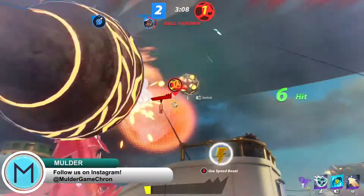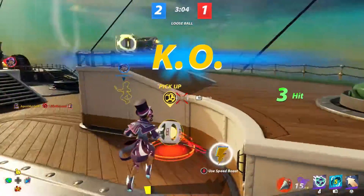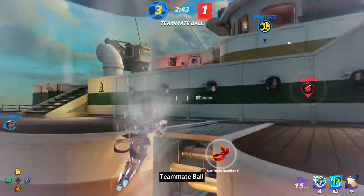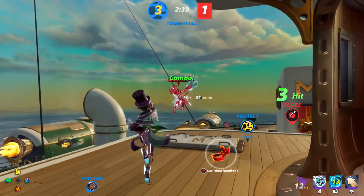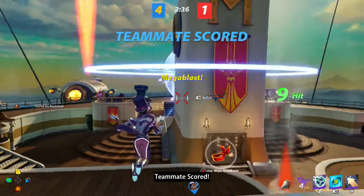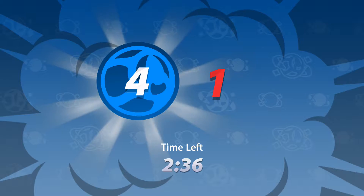Her Phantasm ability deploys a clone of herself that will run around, attack opponents, deploy shields, and basically do the kinds of things that you would do. The Phantasm serves three major roles. The first and most obvious is that it gives you an extra character on the field that can attack your opponents with you, dealing some extra damage. Keep in mind that your Phantasm clone can't finish off an opponent if they're in the red — you or an ally has to do that.